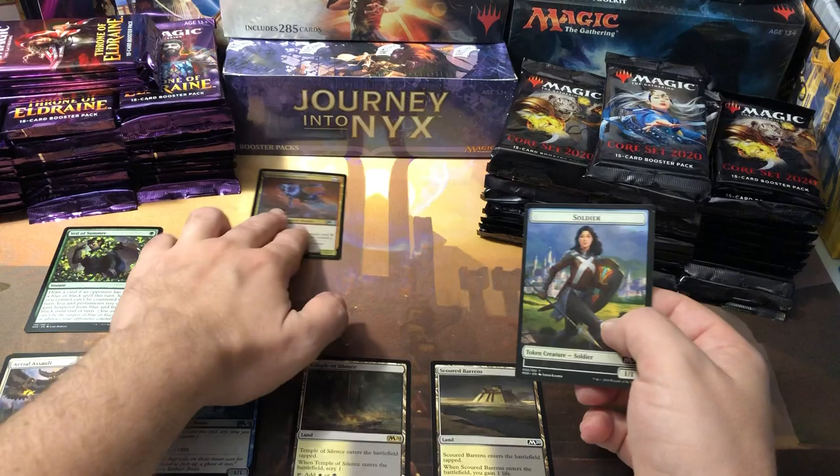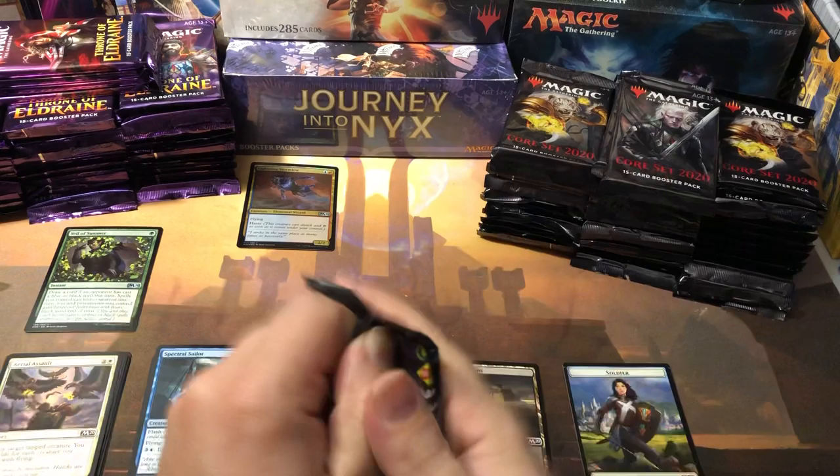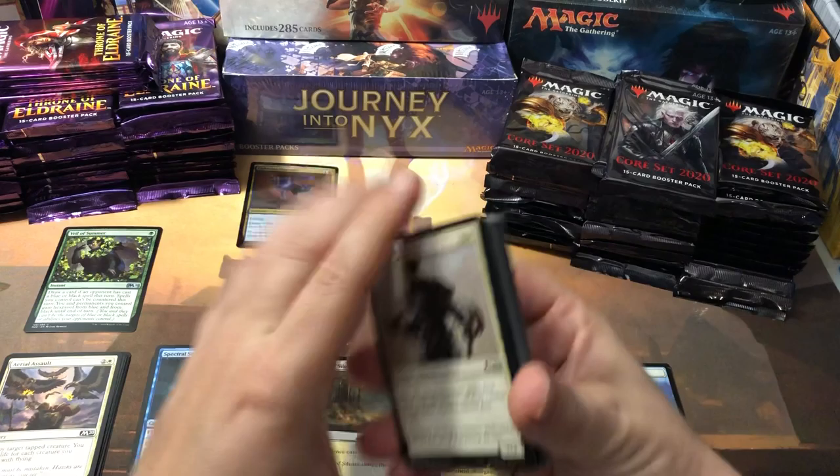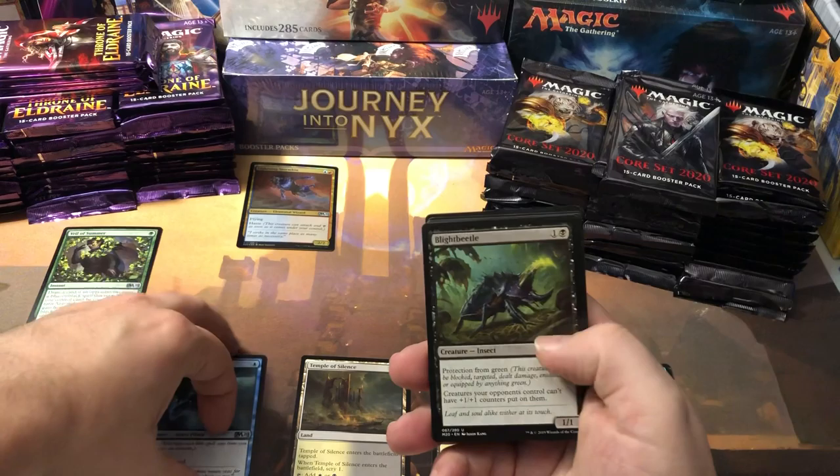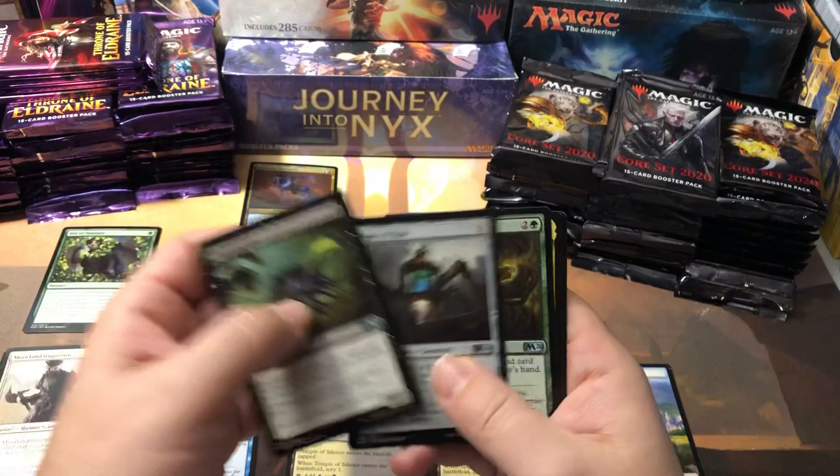Pack two — already we've got a foil and a good uncommon hit, so this should be a pretty crazy opening. What do you guys think of Core 2020? Value-wise, I think the value is kind of off the charts on this set. Everything I've opened so far from Core 2020, I've made money on. It's just not even a question.